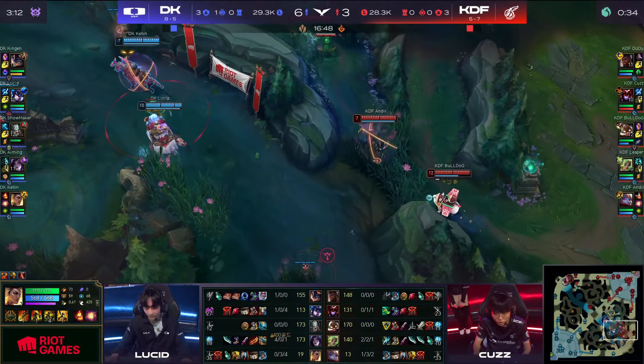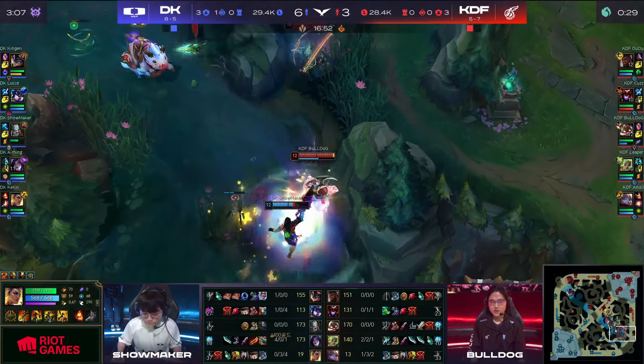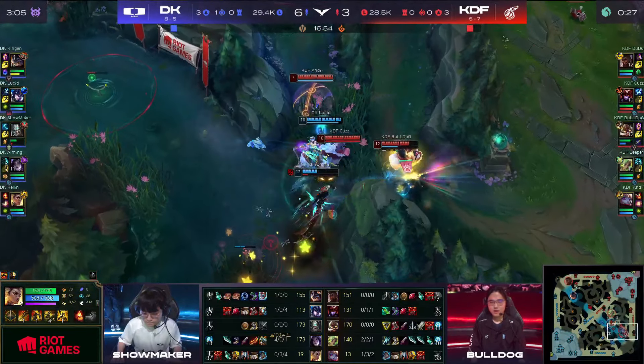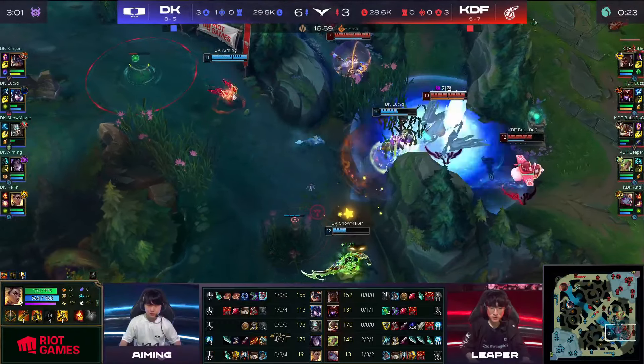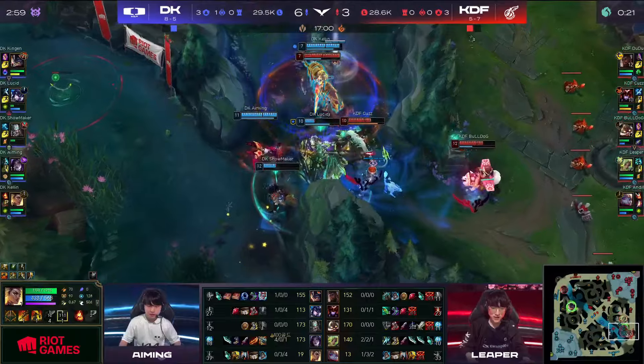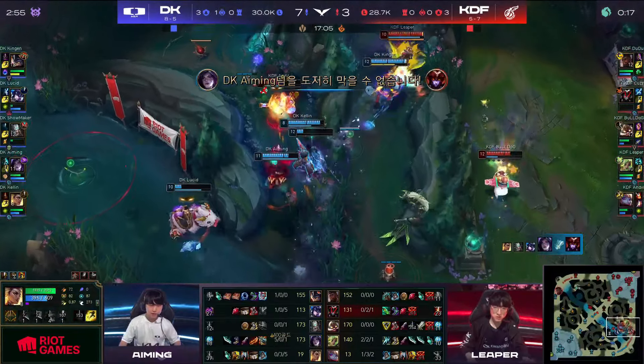I was wondering what he was going to be building that Tiamat into. I'd like to have a little bit more ability to teamfight. Bulldog doesn't get chickened. Showmaker takes a lot of damage. Lucid as well, now having to deal with three people, but he's so tanky. There's the crashdown.